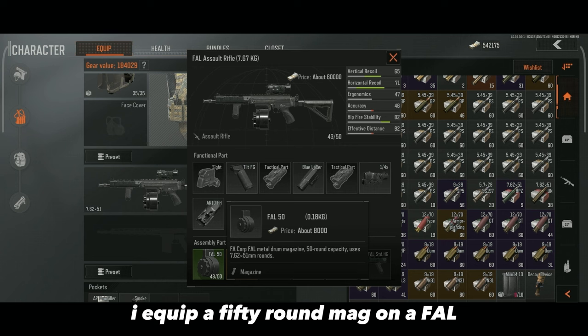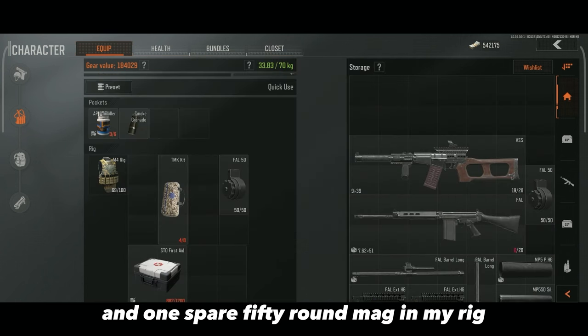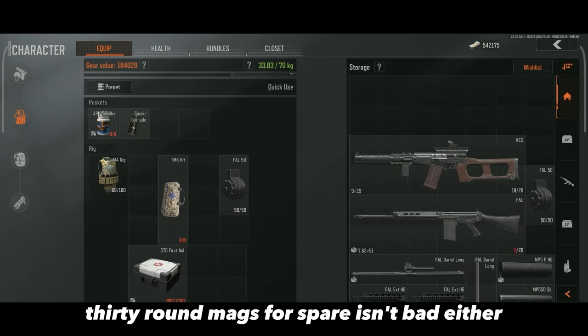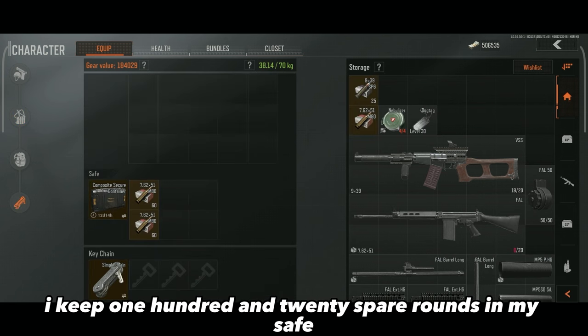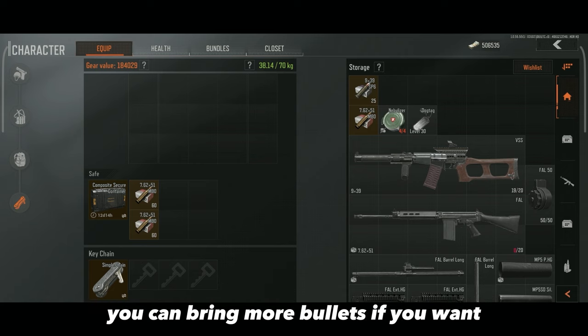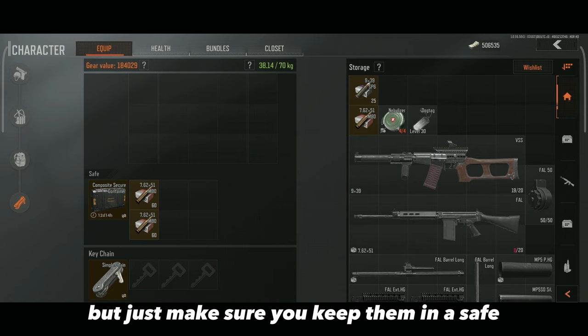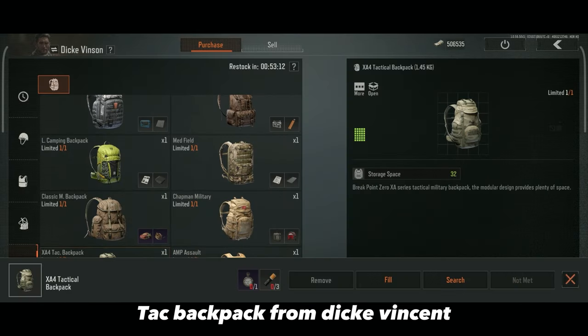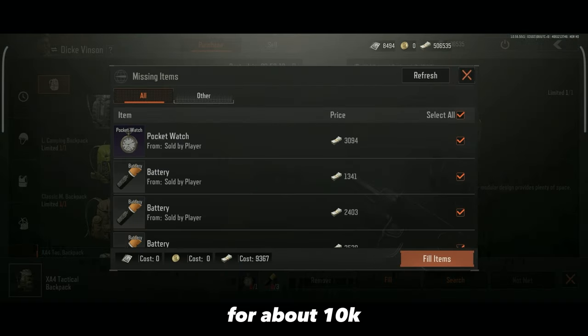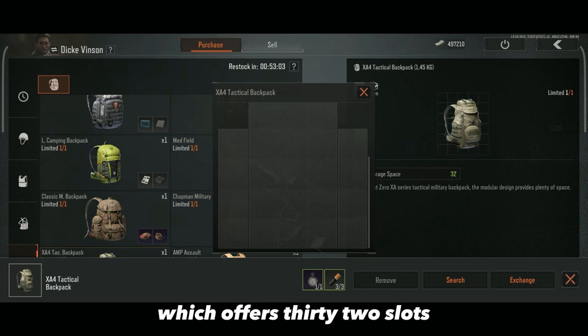I equip a 50 round mag on the Foul and one spare 50 round mag in my rig. 30 round mags for spare isn't bad either, it just means you'll need to refill more often. Then I keep 120 spare rounds in my safe. You can bring more bullets if you want, but keep them in a safe as they're very expensive. Backpack: bring the XA4 TAC backpack from Dick Vinson for about 10k, which offers 32 slots.